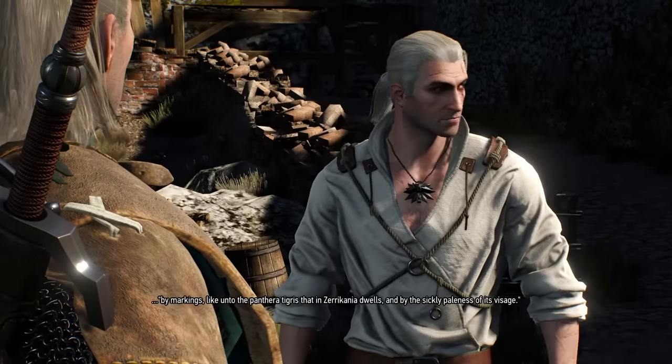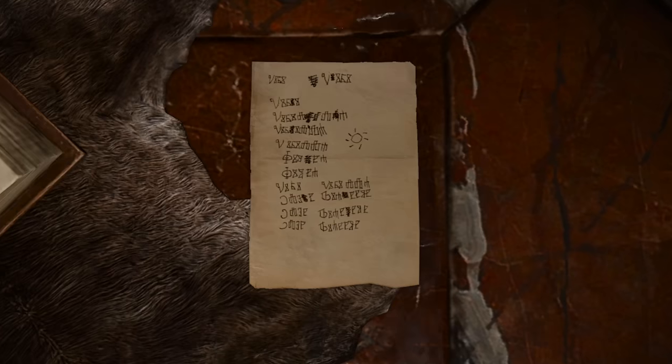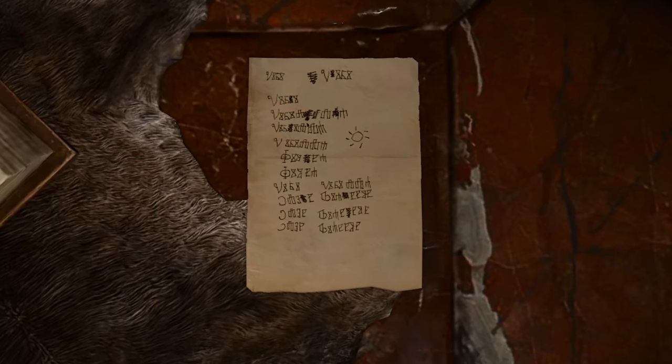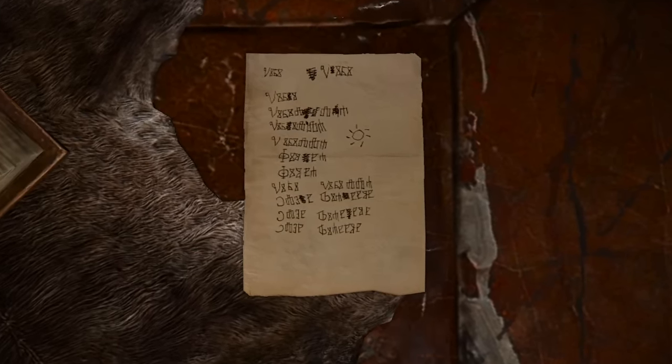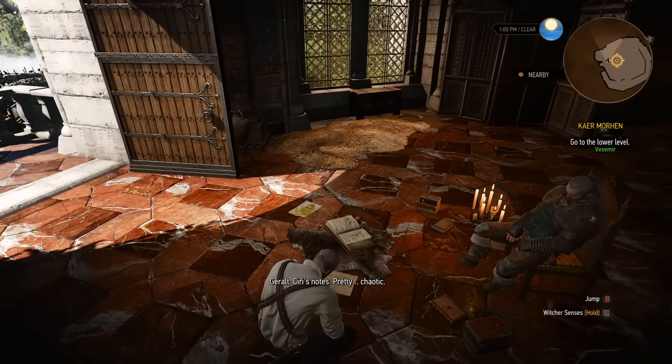You can also inspect the notes Ciri was working on, which I did go ahead and translate. It's just her name over and over again — Ciri, then Cirilla, Cirilla Fiona, and so on. Pretty chaotic.